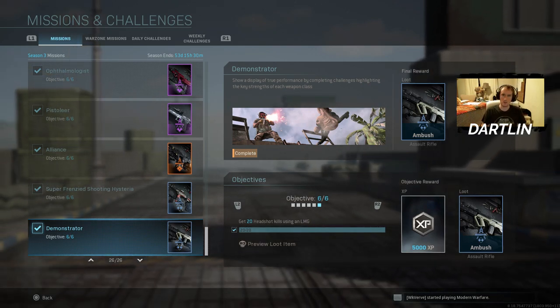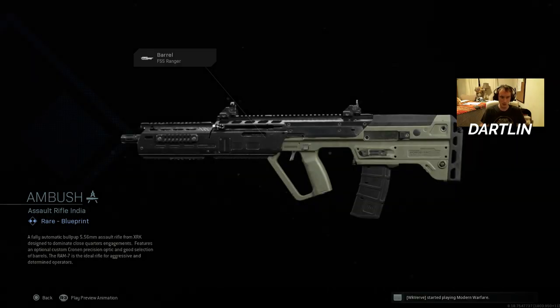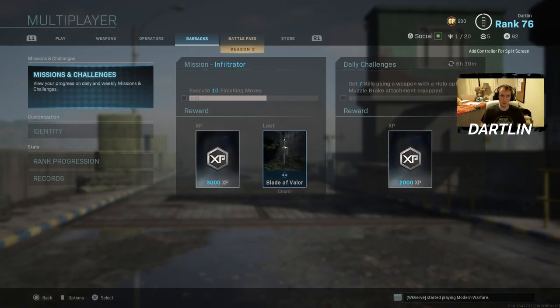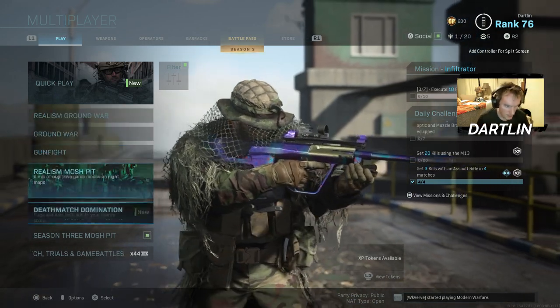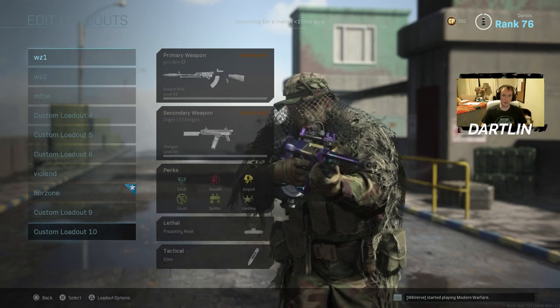Twenty headshots using an LMG — that's honestly the easiest one out of all of them. I don't know why that was number six out of those challenges, but it was. And then you get this bad boy right here, and I'd say it's worth it if you like using the RAM 7. It's got a slightly different look and I just think it's better — I never really liked the RAM 7 iron sights.